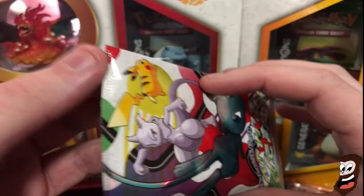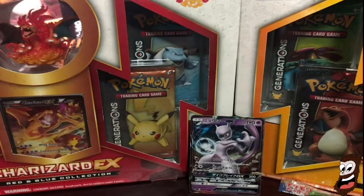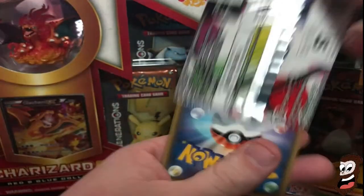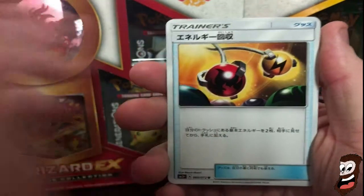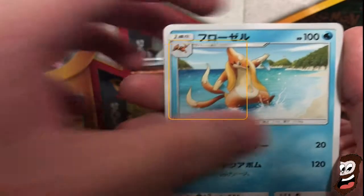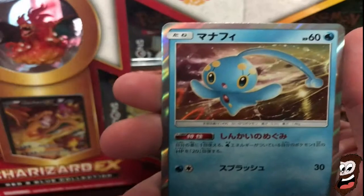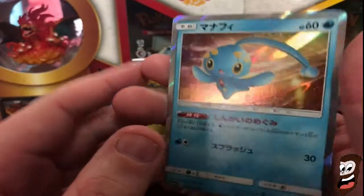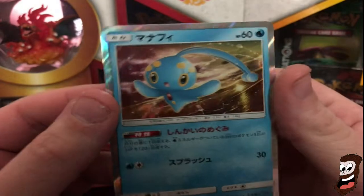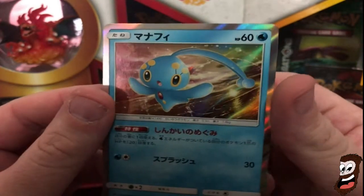I'll cut this one open carefully - where's my scissors? These guys just get a nice look at that. Mewtwo. One from the back - boom. Trainer card. Croconaw. Very nice. Shroomish. Another Floatzel. Scraggy. And a Manaphy - I think it's a Manaphy. I can't remember - let me know what the Pokemon card is in the comments, please. That is so nice though - look at that artwork.